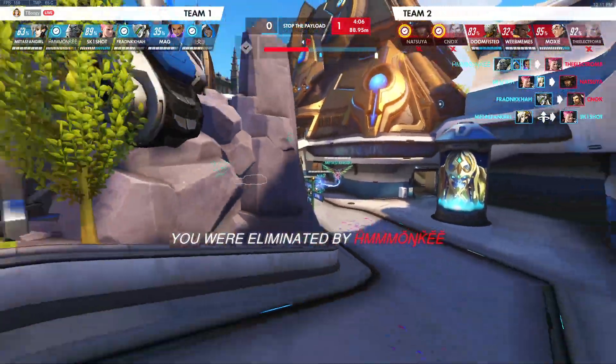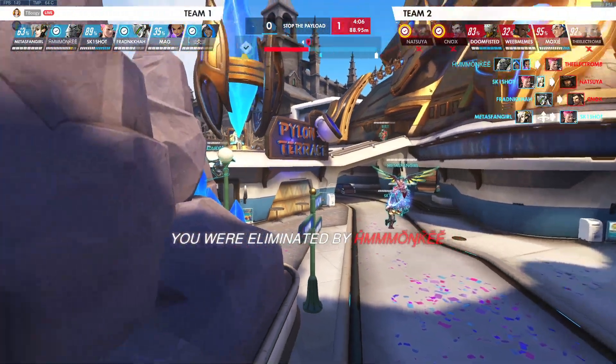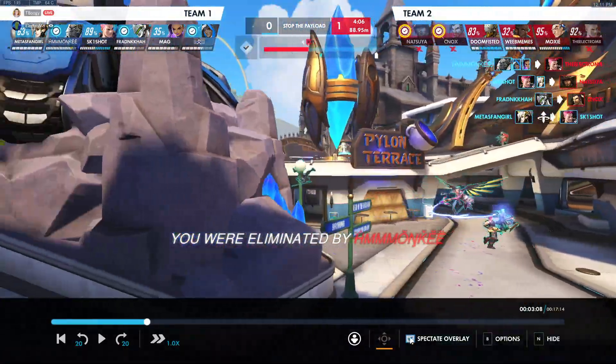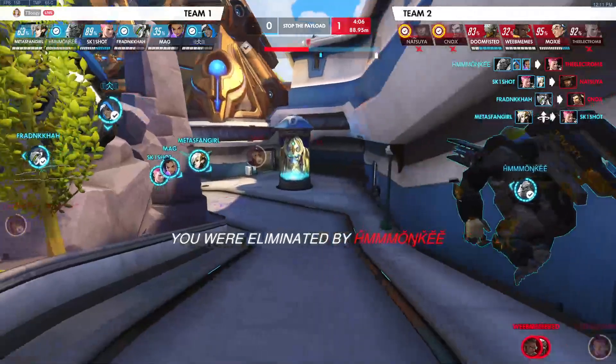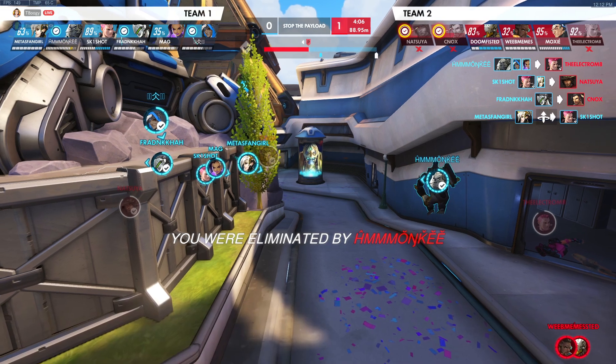Bubbles are looking pretty inconsistent. On the first point they looked really solid, but on this point we're struggling a lot more. When you're up against a dive, it becomes much more difficult to secure energy. We still need to make sure we're focusing on it, because our energy affects every single part of our kit. When we don't have good bubbles, we don't get energy; when we don't get energy, we don't get damage; when we don't get damage, we don't get ults or kills — and then we're not winning fights.